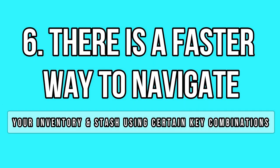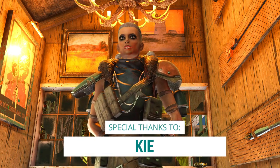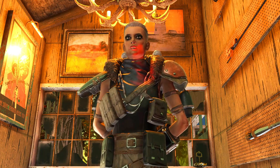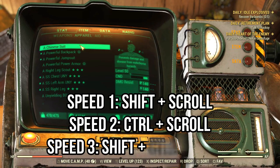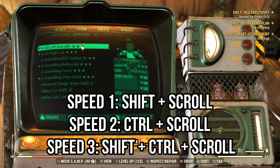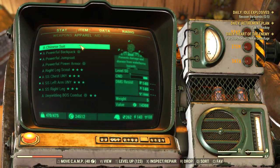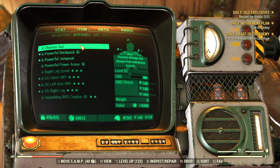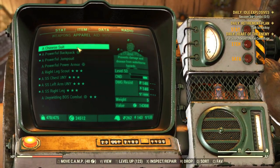Now this is like a Fallout 76 hack, pretty much a secret that every player should know because it makes your life so much easier. I'm not sure how it works for consoles, but for PC you can click on certain keys to scroll up or down much faster through your inventory, your stash and your scrap box. There are 3 speed modes: the first with Shift, the second with Control, and the third with both keys. I usually use the Control key because I find it convenient, and the difference is abysmal — you can scroll through dozens of items within a few seconds.